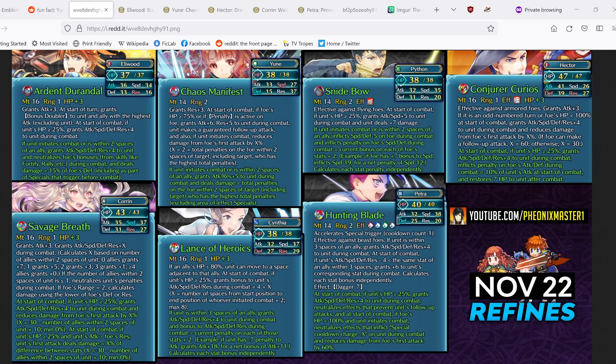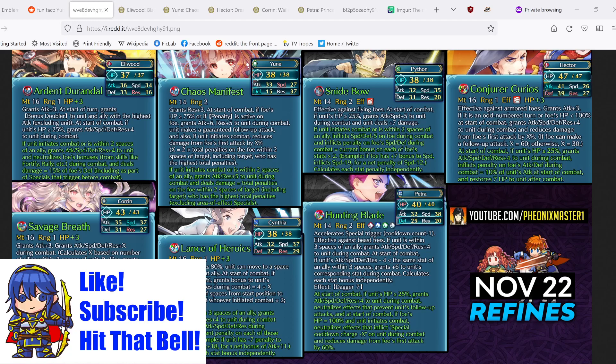Overall, this is the November 2022 update. Let me know down in the comments which refine is your favorite from this batch. I am super excited for Eliwood, Yune, and Cynthia — unfortunately I don't have Eliwood or Yune so I'll be watching what others do with them, but I do have Cynthia and I'm super excited to use her in Galeforce. Be on the lookout for that! As always, if you like the content, be sure to like, subscribe, hit the bell — only takes five seconds to subscribe but it truly does help out the channel a lot. I really do appreciate all the constant support.